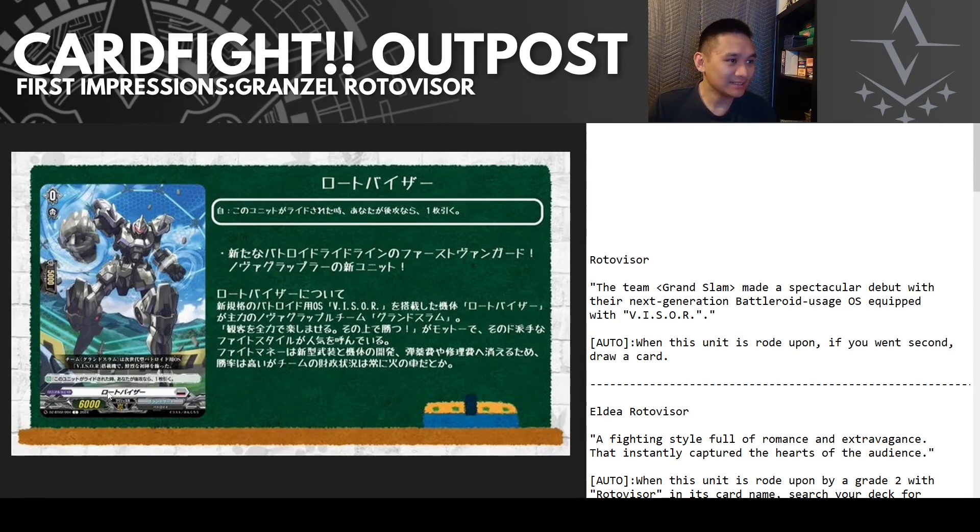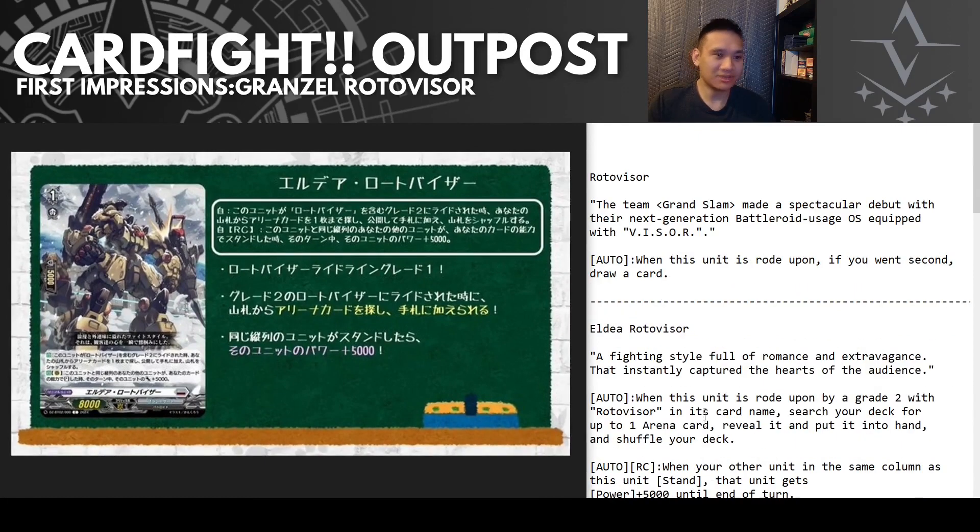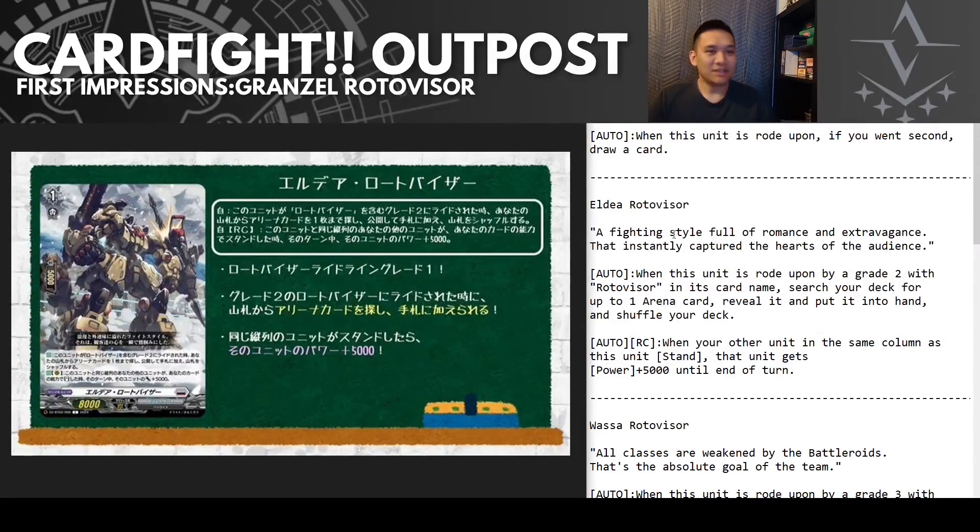It's not exactly looking like a Gundam — its feet are looking pretty big, it's looking more like an Armored Core actually. Really cool anyway. Let's move on to the grade one, In LD of Roto Visor — "a fighting style full of romance and extravagance that instantly captured the hearts of the audience."